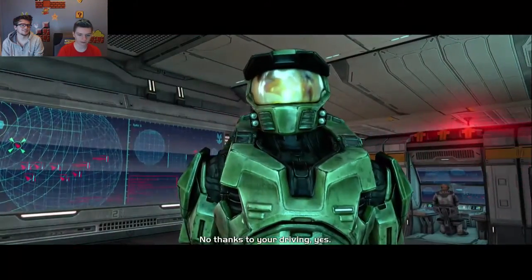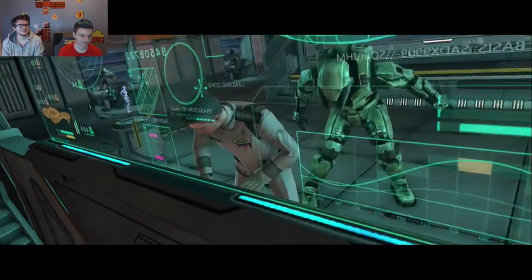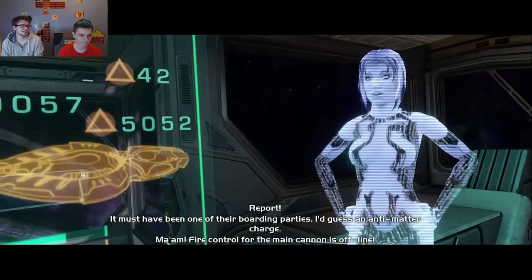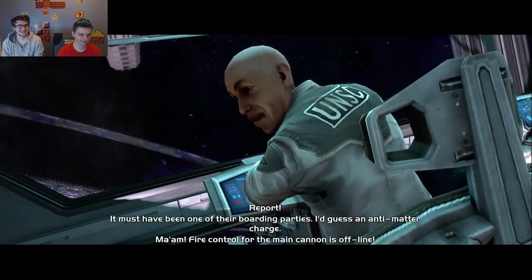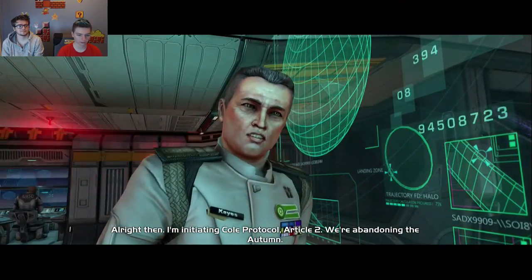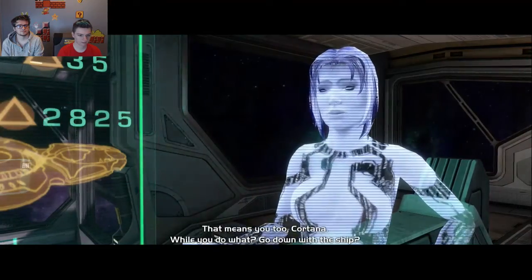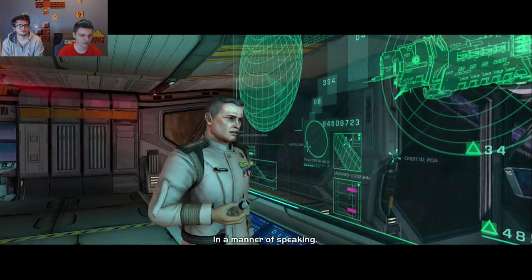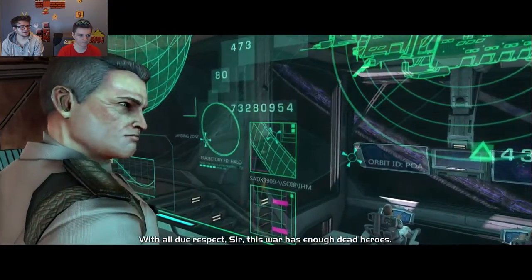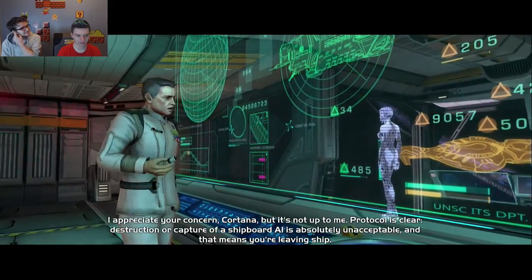Cortana — she looks so weird in the old graphics. She's like purple and she's got different coloured hair and everything. She changes so much over the years. They just couldn't make up their mind about her. Why is everyone in this room really old, like they're all bald? Where did he get that pipe from? He's always got a pipe. There's like an achievement in the game to find his pipe later on and I can't find it anywhere.